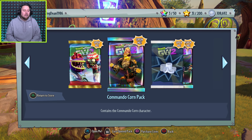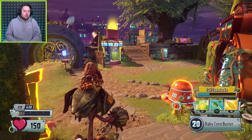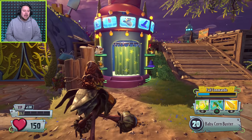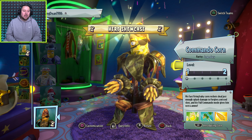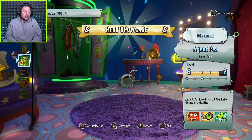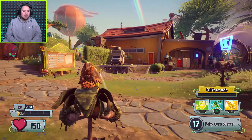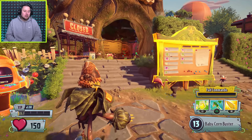I was pretty hyped to get this. I think the offer was like $7.99 or something like that - two legendary characters in some packs, that's awesome, plus some coins. I can deal with that. So I've already got the commando corn key open. Check this out - if you guys haven't played this for a while like me, there's a hero showcase. So you can come and test it out for free if you like, which is pretty awesome. Before you buy it, you can just test it out.